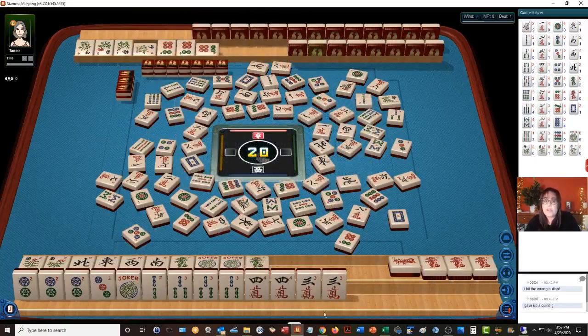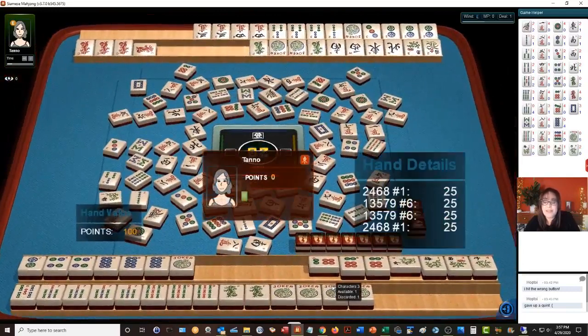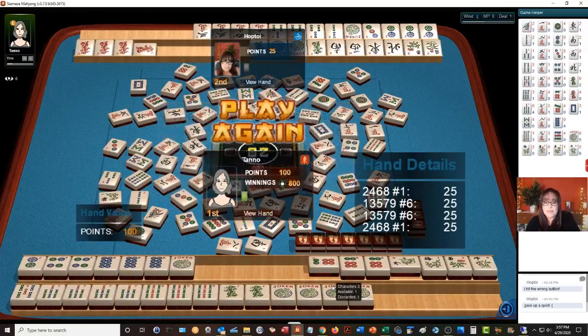Now those jokers are locked in. We have two discards and five more picks. They double Mahjong'd — that's why you want to declare a winning hand. They double Mahjong'd. At least our win offset the penalty. So if you have a winning hand and you're trying for double Mahjong, consider declaring one, especially in the end game, for this reason.